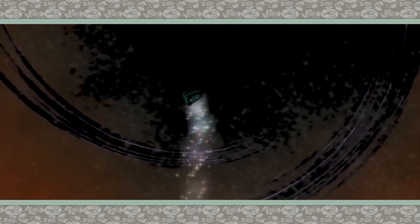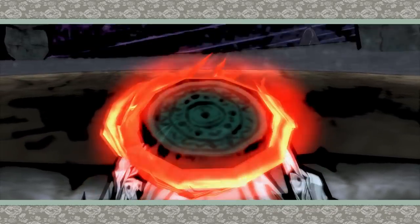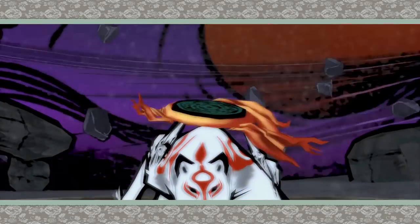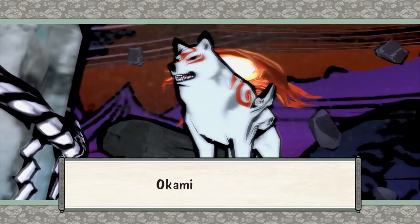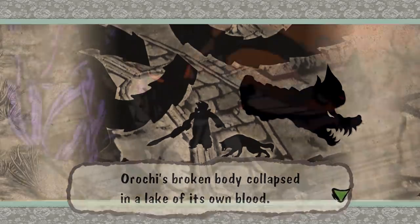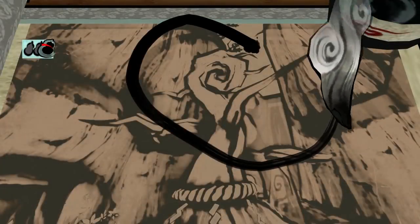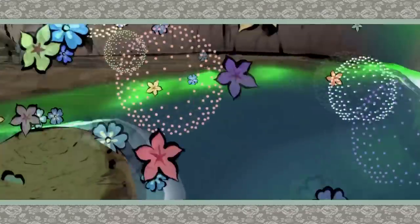Okami is Japanese for wolf, but the kanji characters used in this game title are pronounced differently and mean Great Deity — it's a play on words. So you play as a god reincarnate as a white wolf named Amaterasu. An evil you vanquished 100 years ago has returned, so you've been brought back to deal with it. Armed with a magical paintbrush, it's your duty to save the world and return color to the land.